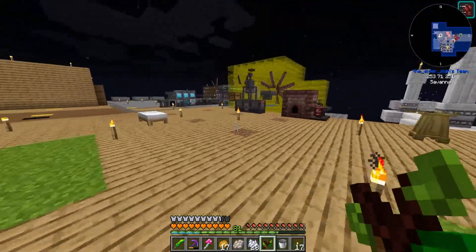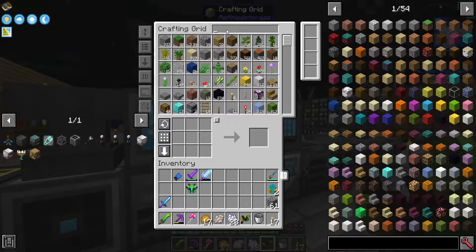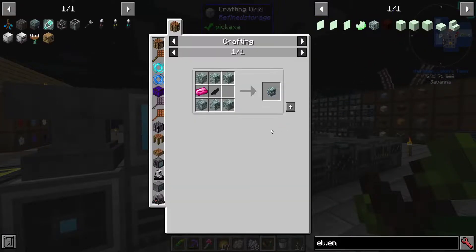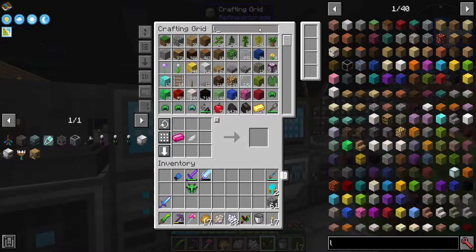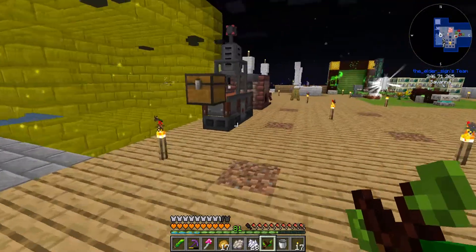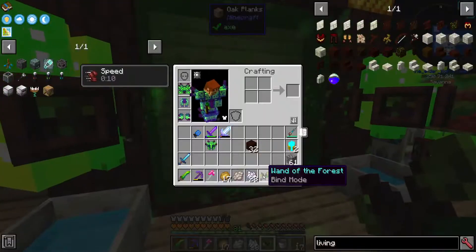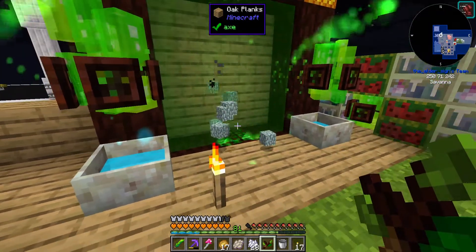I'm going to need some dreamwood — do I actually have any of that? I need to make an elven mana spreader. Can I get some living wood? Give me a half stack and just drop that into the portal — we get back this stuff in return.